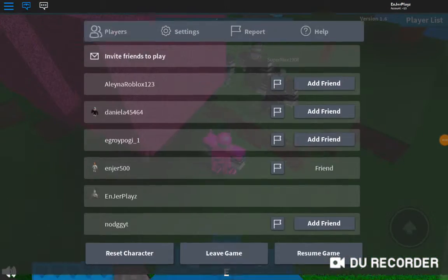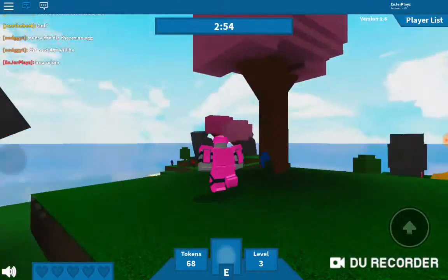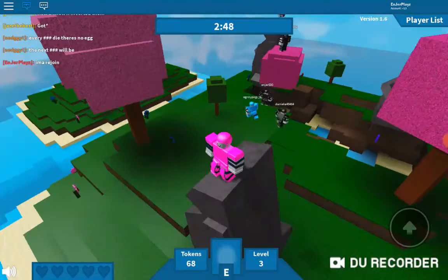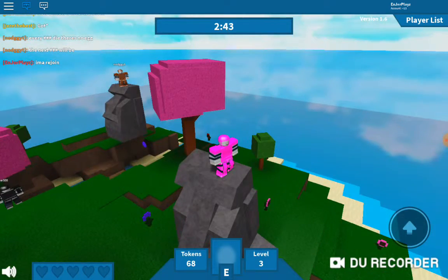Hey, what's up guys, Andra here. Today I'm going to show you how to get the Emerging Dragon. You just need to touch the second dragon that comes — just touch it and you get it.